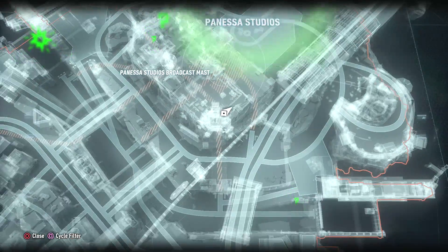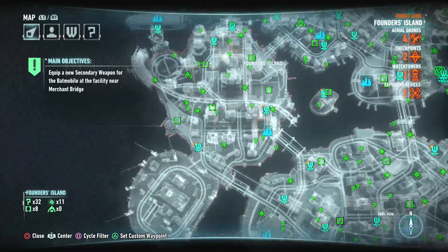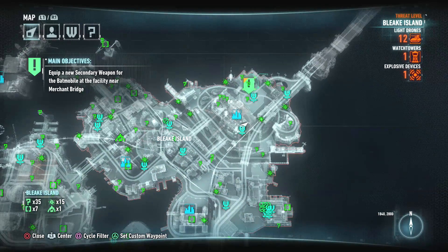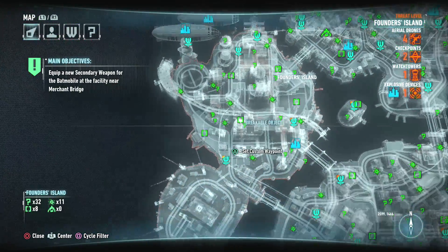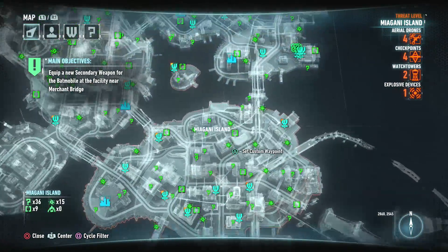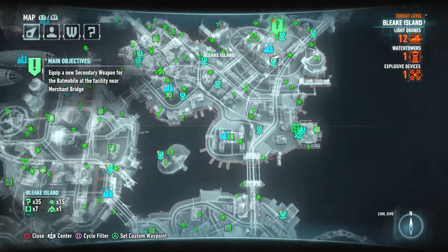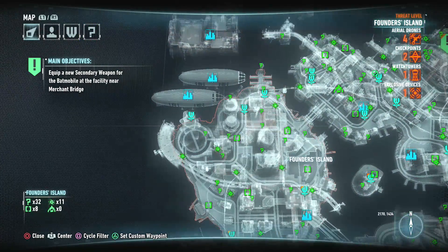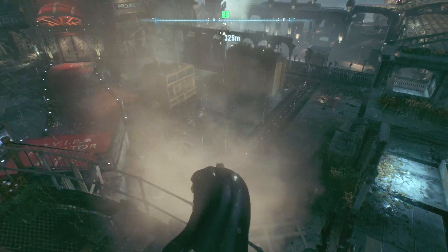Okay, wait a minute — there's new stuff everywhere. We're gonna have to take all this down before we do anything else. We've got tons of aerial drones, tanks, checkpoints, watchtowers, explosive devices. Here's what we're gonna do: we're gonna get rid of the drones — that includes the aerial drones over there — we're gonna get rid of all those drones first.